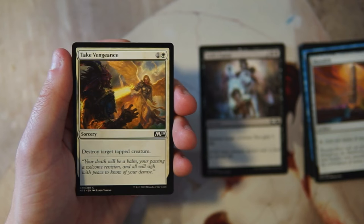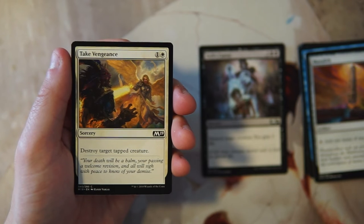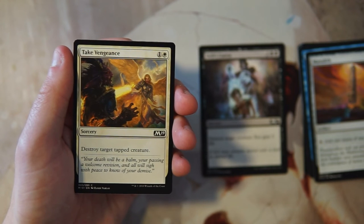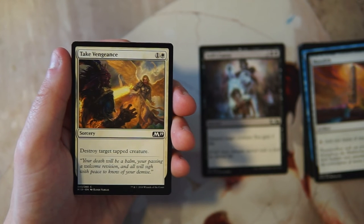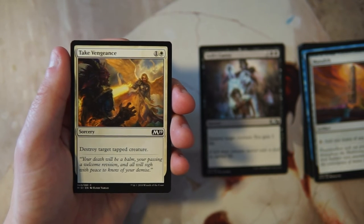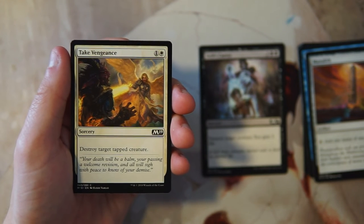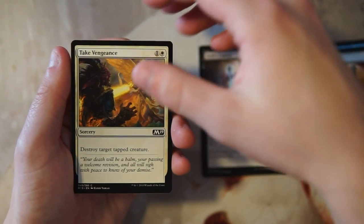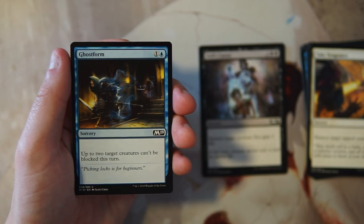Take Vengeance is a sorcery for one and a white that says destroy target tapped creature. This is decent removal but I don't like that the creature has to be tapped — that's a huge drawback. Generally your opponent is swinging in with their bomb but you still have to take a hit since this isn't instant speed. It's more mana-efficient than Lich's Caress, but I'd much rather have Lich's Caress since you don't have to take a hit just to destroy a creature.